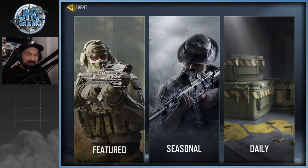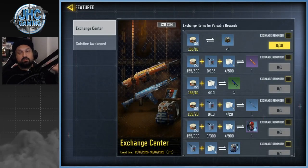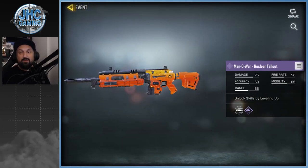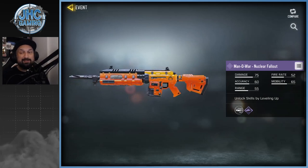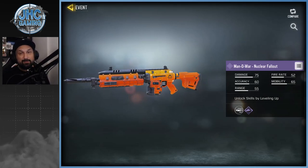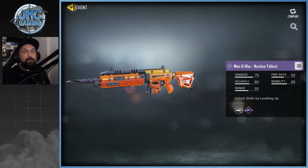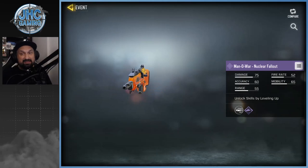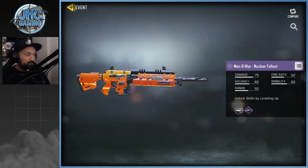So Solstice Awaken — you gotta click on the events tab and the featured event. There are two tabs: the first one is the exchange center, where you go to get rewards in exchange for your currency, including the epic Man-O-War Nuclear Fallout skin. That skin is really nice and it's probably gonna be the first thing I buy in this event — it's a free epic skin.